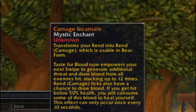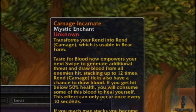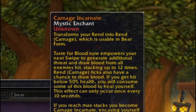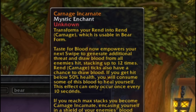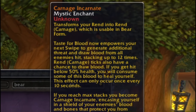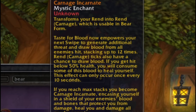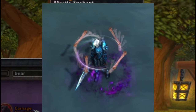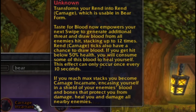Carnage incarnate says that when I have taste for blood — a proc that comes from a rend tick — I'm going to empower my next swipe to do additional threat and draw blood from all enemies hit, a stack that goes up to 12 times. The rend over time also procs the stack. If I'm hit below 50% health I consume some of those stacks to heal myself, but if I reach maximum stacks I encase myself in what I can only assume is something similar to a Wrath of the Lich King bone shield — a shield of my enemies' blood and bones that protects me from damage, heals me, and damages all nearby enemies.